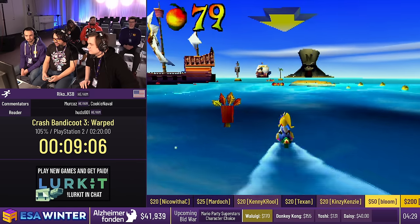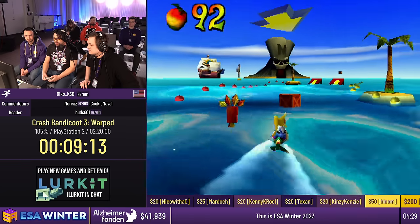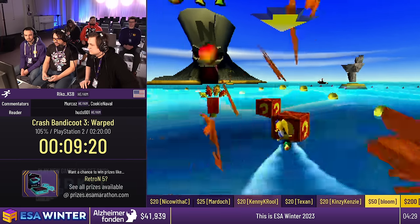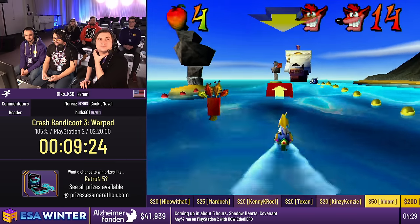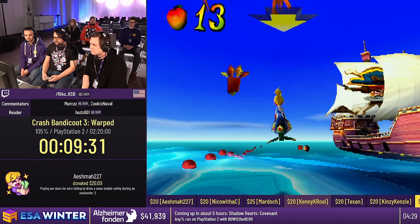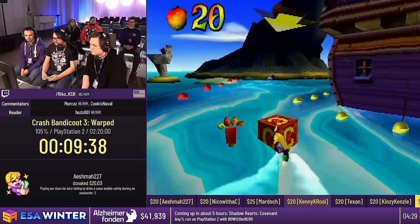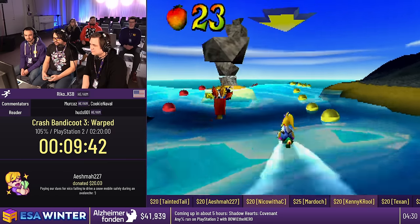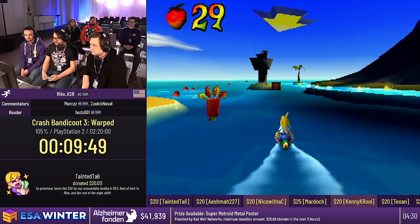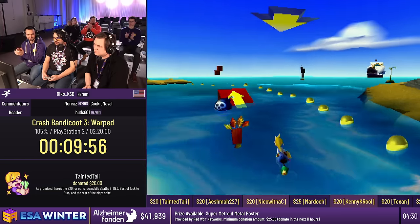This is the first of four jet ski levels — Making Waves. These are more or less auto-scrollers. This one is pretty boring, so this is a good spot for donations. We have $20 from Aishmo, who says 'paying our dues for Nico failing to drive a snowmobile safely during an avalanche.' We have $20 from Tainted Tally, who says 'here's the $20 for snowmobile deaths in RE6, best of luck to Rico.' We have $15 from Cascade Persona, who says 'always happy to support a good cause and watch some speedruns. Crash 2 is my favorite Crash game.' And $200 from Jamie the Bunny, who says 'Boggle, also trans rights.'